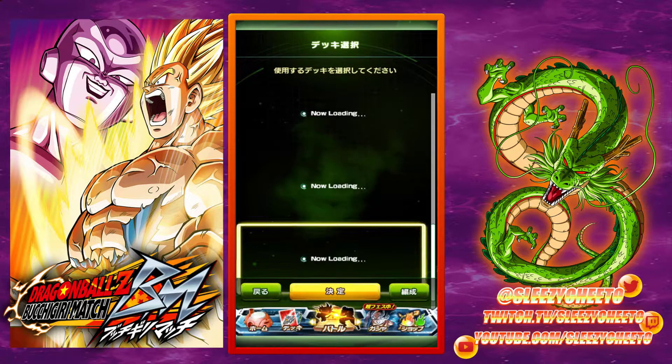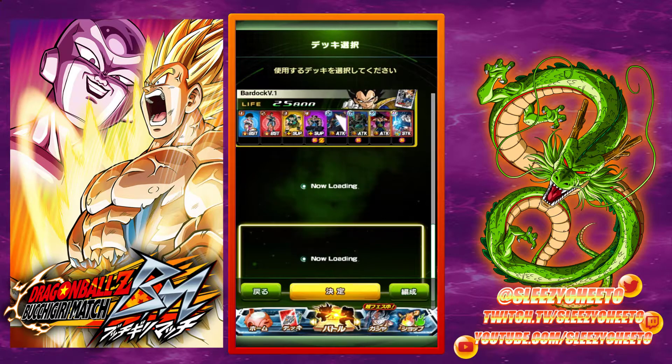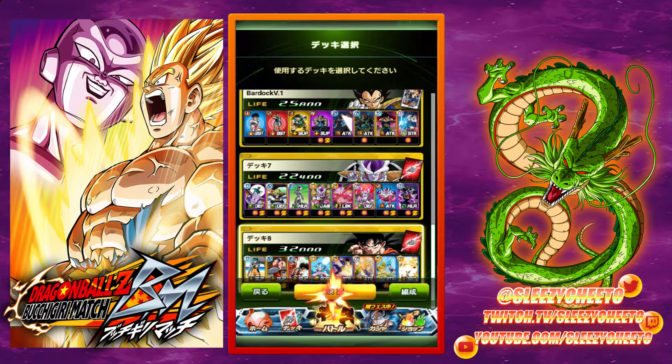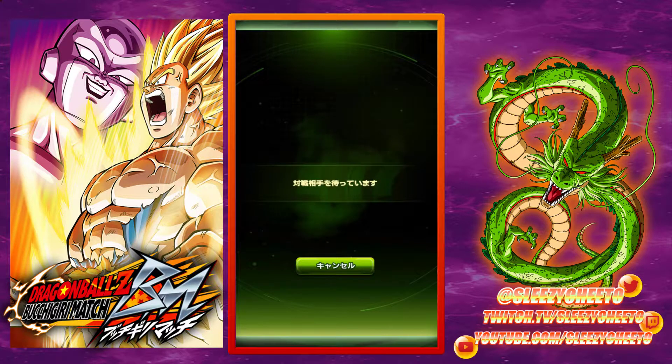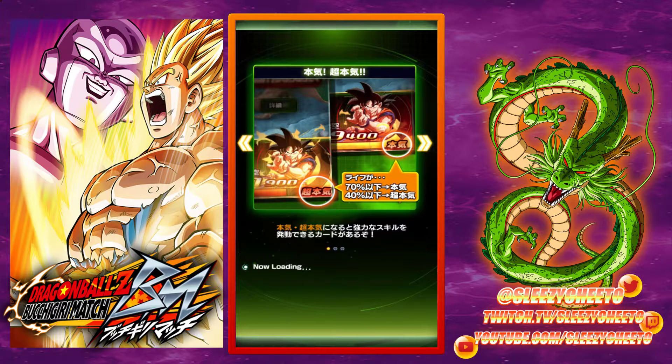So this is the deck screen. When you go to a battle or a match, you go to this deck select screen. And here we have your deck — this is the deck I currently use. It's an Earthling deck, which means the deck centers on Earthlings and boosts them and makes them stronger. They also do a lot of damage.